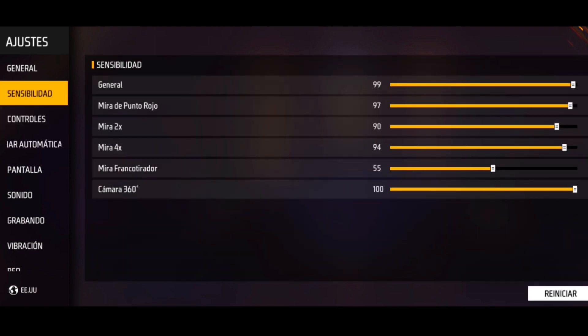Bueno parceritos, aquí les muestro mi sensibilidad con la que estoy jugando con ese botón de disparo. La sensibilidad es: general 99, mira de punto rojo 97, mira por 2x 90, mira por 4x 94, mira de francotirador 355, cámara 360, y 100. Quiero que practiquen demasiado, más de una horita.